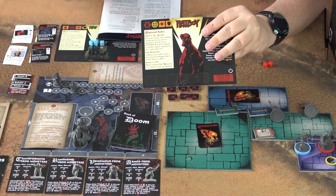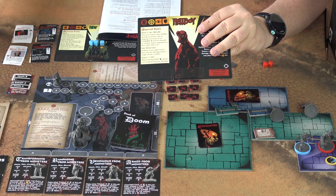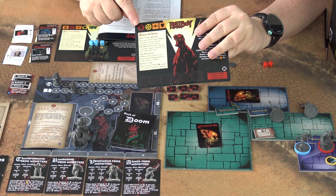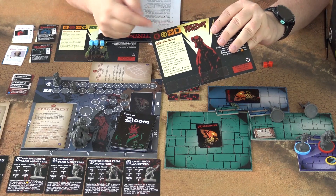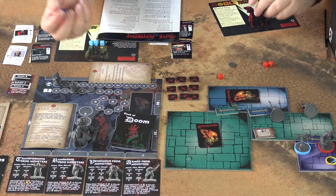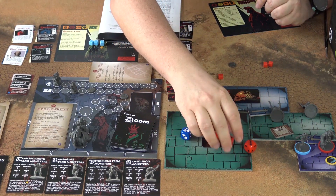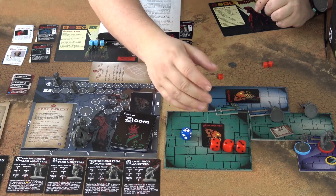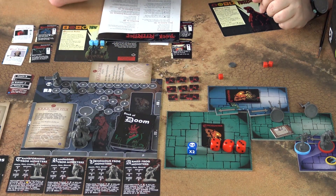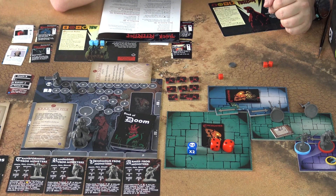For example, Hellboy when doing a fight test will take three red dice and this blue special die called an effect die, which changes the result. In this case I rolled three, two, and two — that would be seven. But the skull on the effect die tells me I need to discard the highest die, which would change my roll to four.